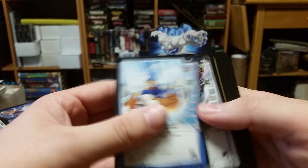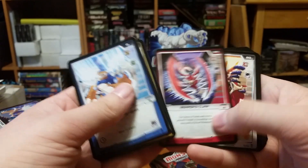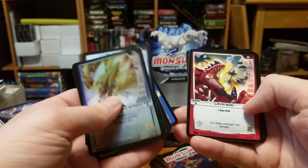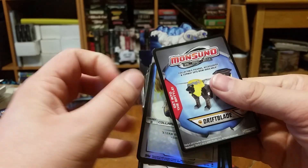Beam barrage, collapsing defense, hammer strike, flying fury, reaper's claw, reaper's claw, flank fortress, black bullet, collapsing drill attack, foil feather fury, lava skin, crashing terror, leg lock, and foil drift blade.